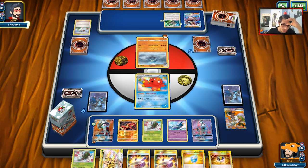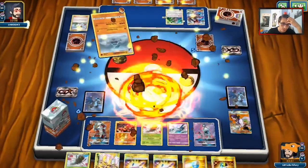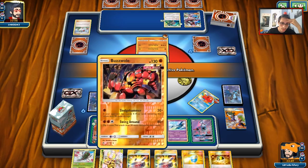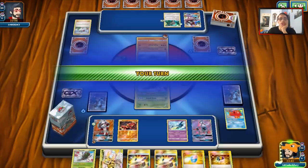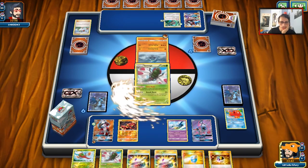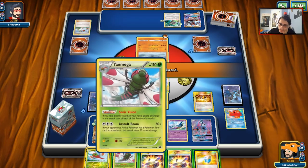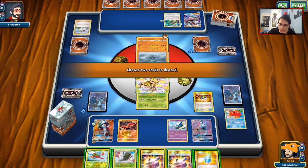We do get a Mega Break, which is good, and we got Max Potion which is good too. He's going to put DCE on Lycanroc — he's just going to Enhanced Hammer me, so no tool on Lycanroc, which sucks. We bring out the Omega and we're probably just going to have to try and Sledgehammer this turn. I don't have any energy to do that though, so I think we're just going to have to get rid of some cards.